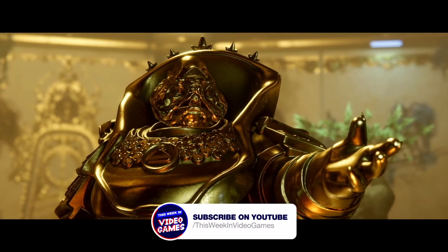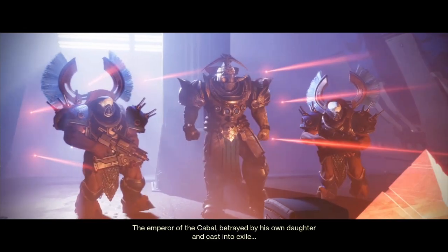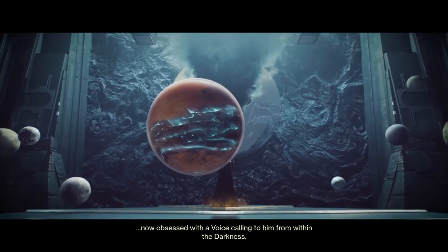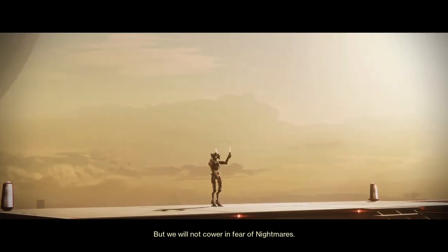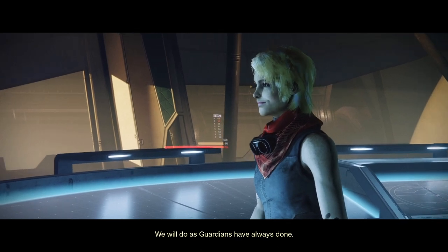Calus's Leviathan ship has made a return this season and this is the destination for the new Nightmare Containment activity. We've got to use a new item to capture nightmares, working with Eris Morn while she tries to figure out exactly what Calus is up to this season. This event is multifaceted and at first it can be confusing, so today I'm going to break down all the steps and have a look at the rewards too.